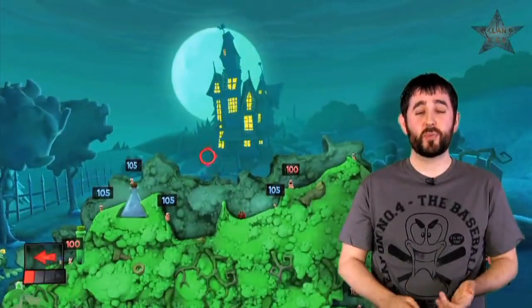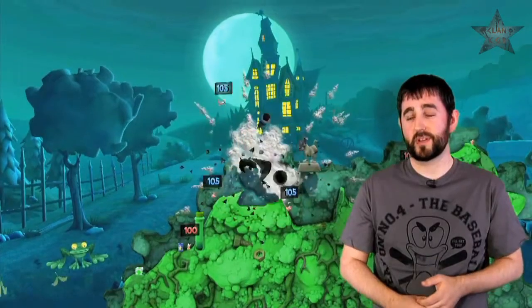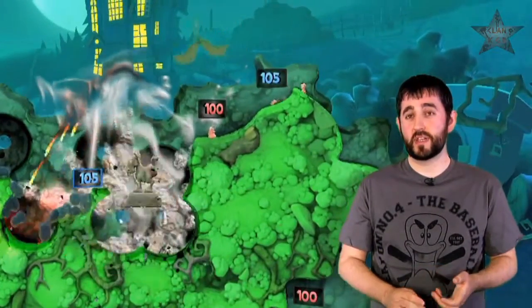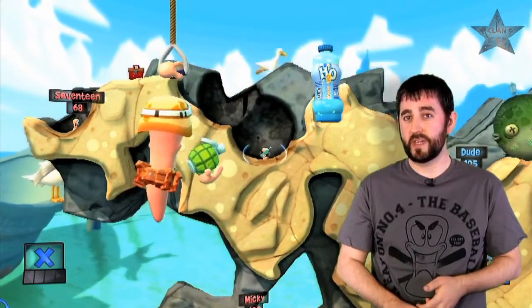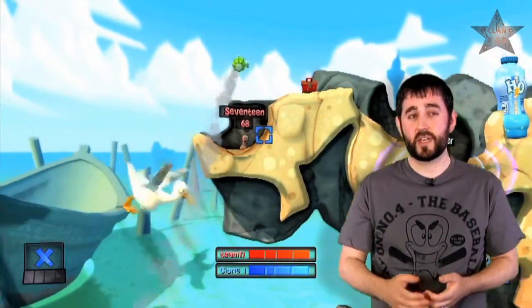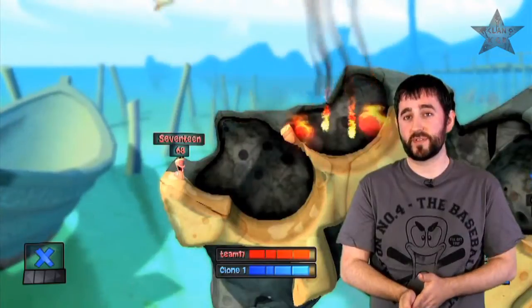What's your favourite weapon? I've got a couple — I've got the concrete donkey, which is an old school weapon that causes a lot of carnage, which is great fun to use. And we've added a new weapon which is Boggy B, which is like having a secret fifth worm in your team — if you select him he'll drop down from a helicopter and throw a grenade at your opponent, which causes a lot of damage as well.